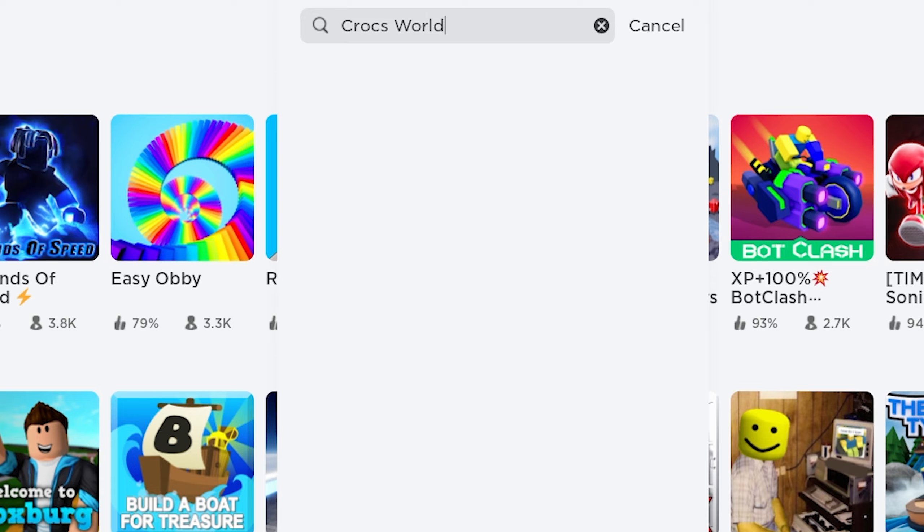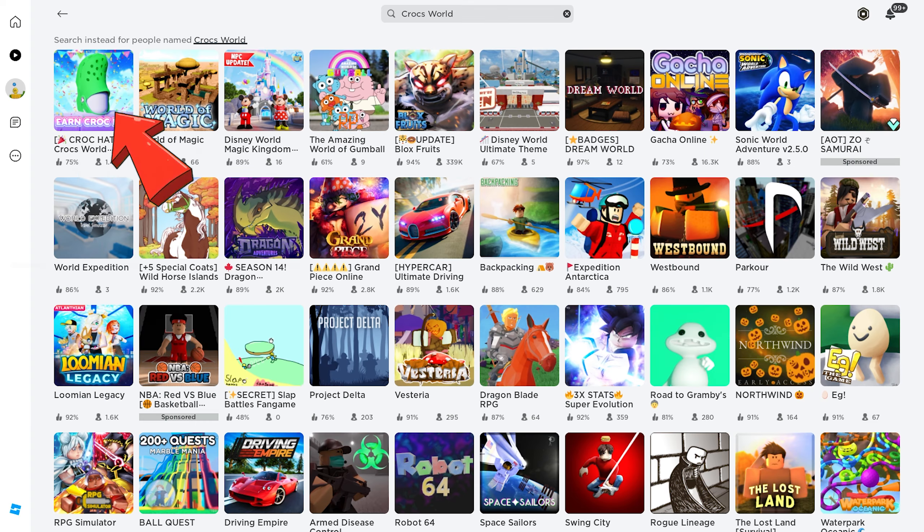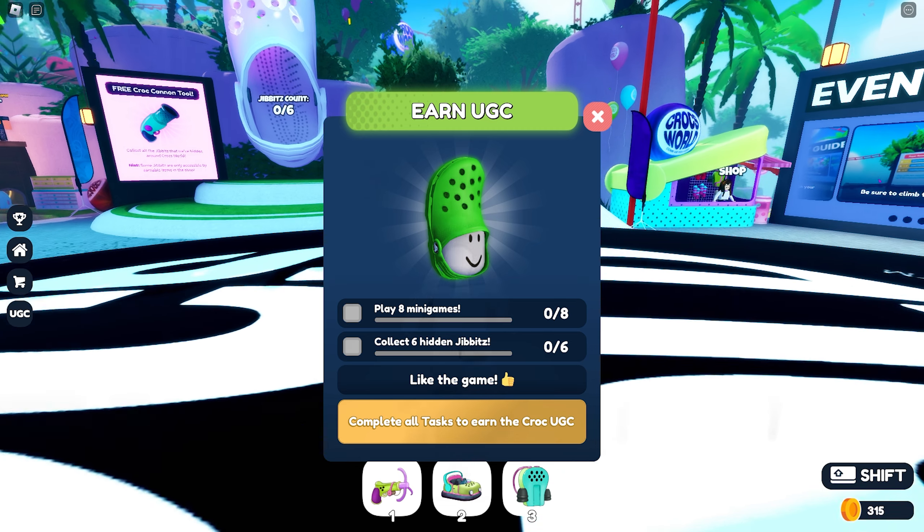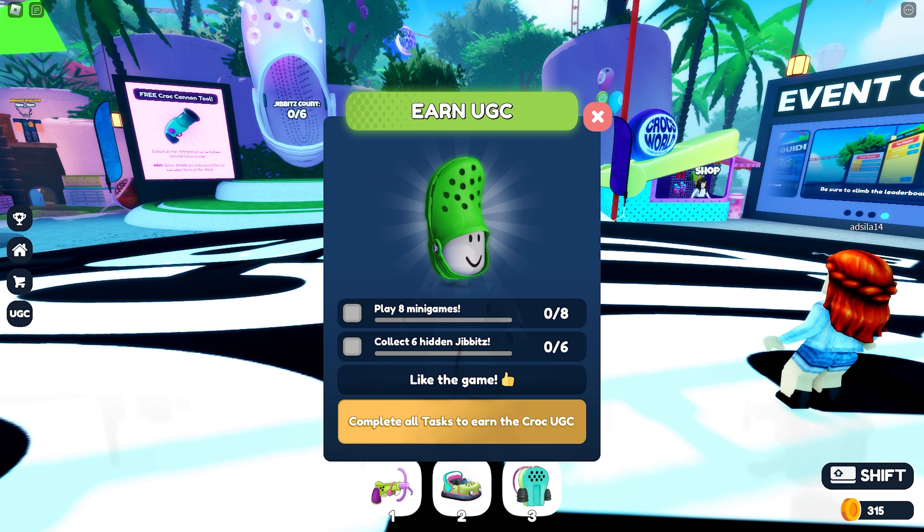First, search and join this game called Crocs World, made by Outstanding. Once you join the game you'll see the UGC info and how you can get them. You basically need to play eight minigames and collect all six hidden gibbets in this map. Let's start with the minigames.